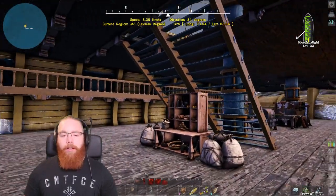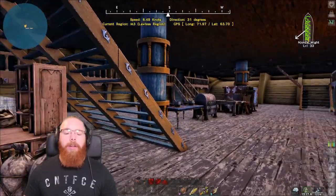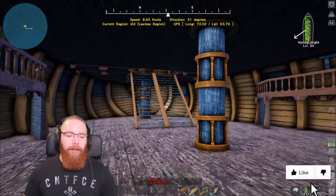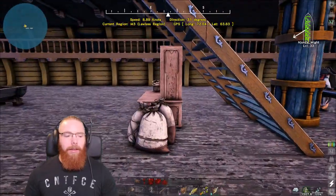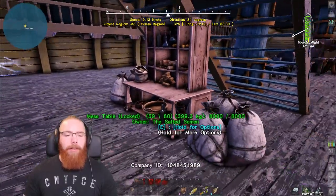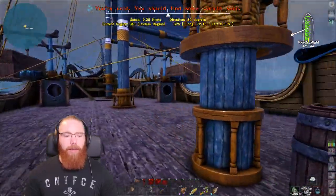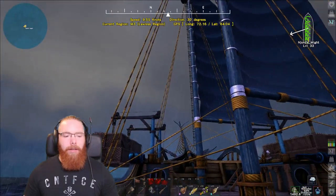I've got the feeding trough and the food larder centralized on the ship to cover the entire ship, so I don't have to worry about having another set of them. Originally I had my larder at the back and it wasn't reaching the front two sails, so the front two crew members weren't getting fed and were starving. I moved it to the center to give coverage of the whole ship.